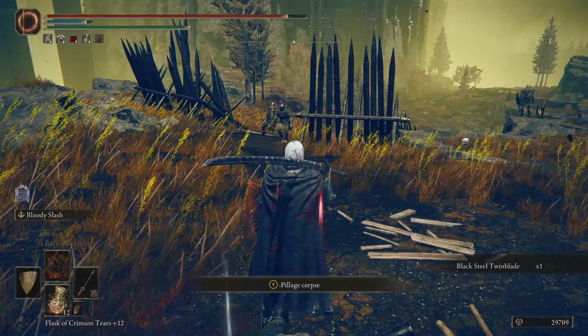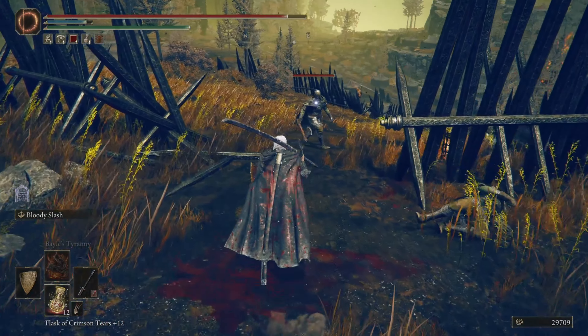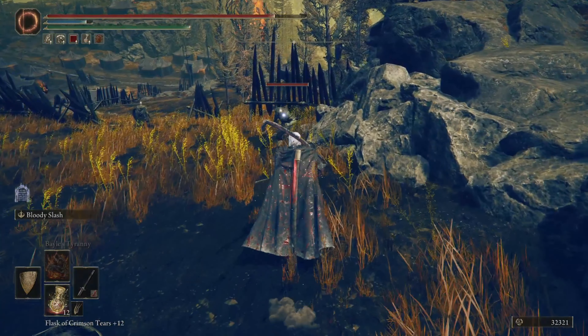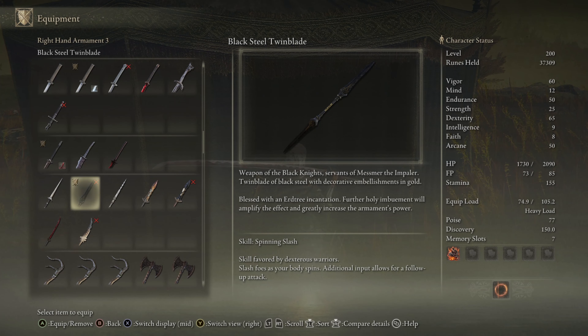You're pretty much guaranteed the Blacksteel Twinblade when you kill him. It's not something you have to farm for usually. If you don't get it the first time, just keep going until you get it. In my experience it's a hundred percent drop rate. It comes with a spinning slash skill — favored by dex warriors — that slashes foes as your body spins.